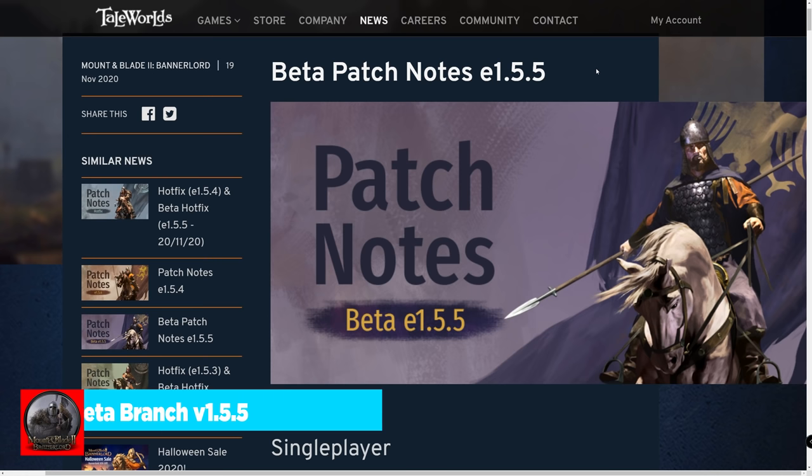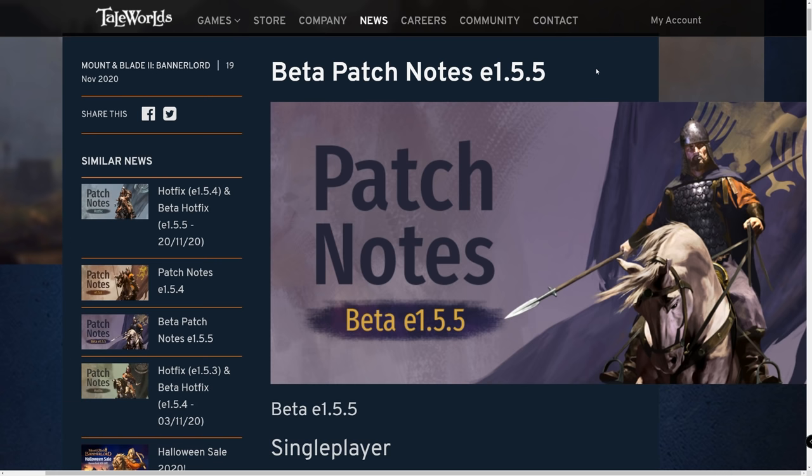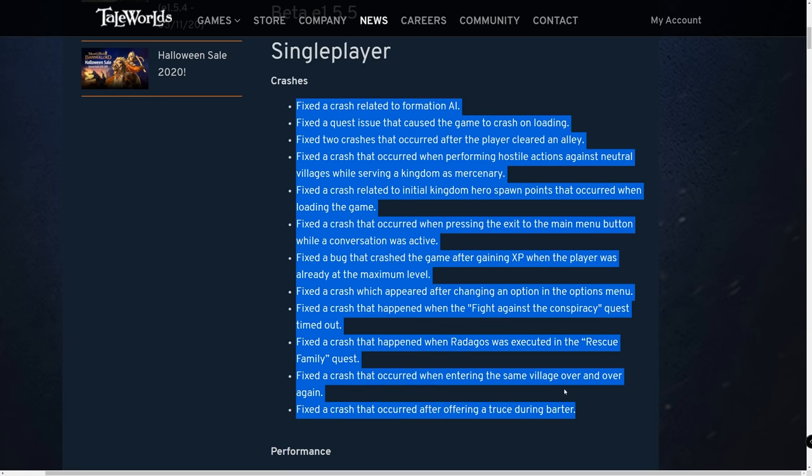For those who want the nitty-gritty of the beta branch notes, let's keep going. I've highlighted everything in red, green, or cyan — red and green are buffs or nerfs, and cyan are just interesting miscellaneous patch notes. Going through this, there have been a ton of crash fixes.